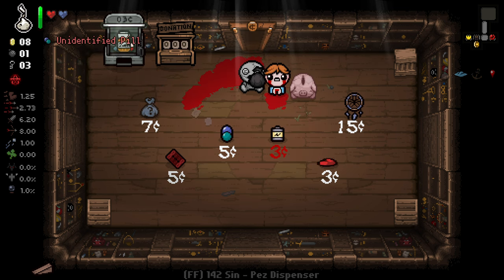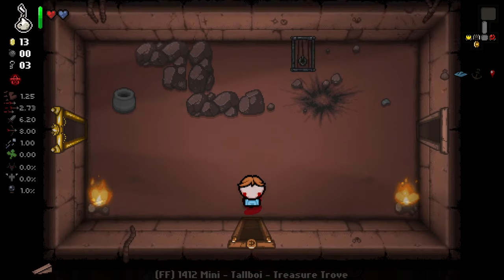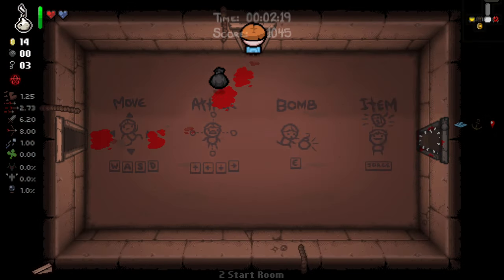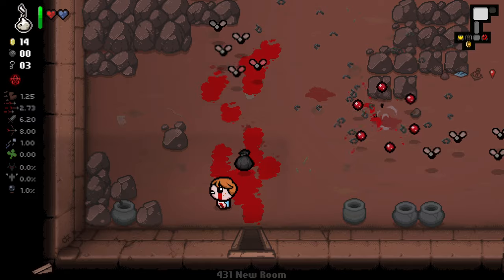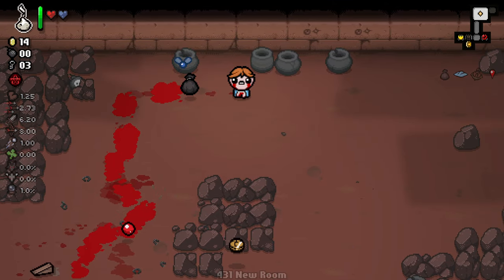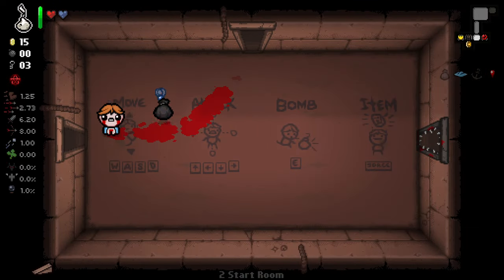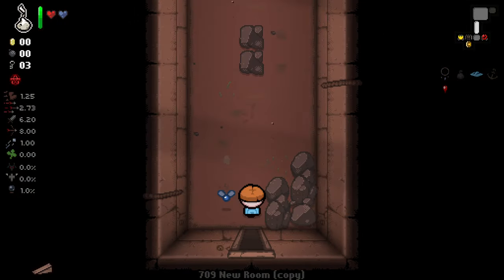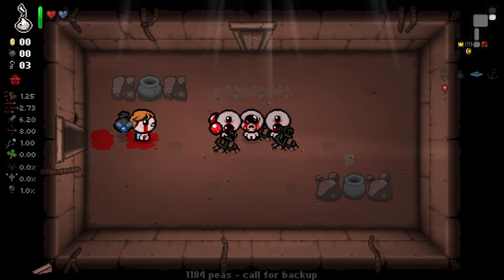We could take a double sack here. We might be able to grab the Dream Catcher, which I'd very much enjoy because that's a half soul heart per floor — pretty useful for protecting our devil deal. I'm really interested in this anchor item; the fact that it restricts movement of all enemies is kind of ludicrous. It seems really, really good. Enemies moving with their anchors will destroy rocks, which at some point could end up being a negative — it could blow up a bomb rock or let enemies get through areas they're not meant to.